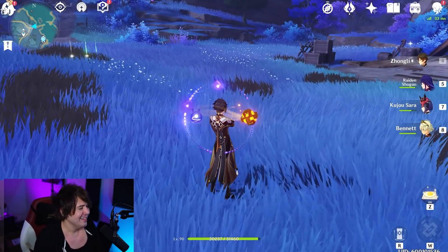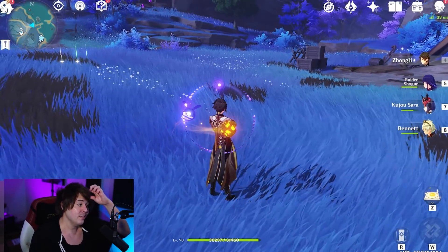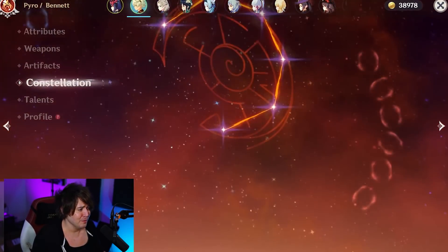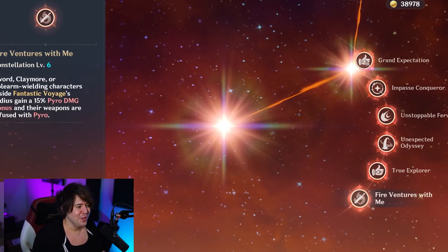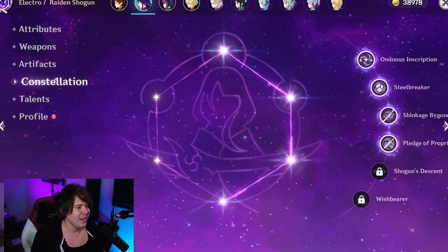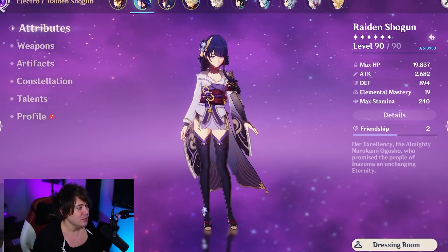This is my raw damage squad. We have Zhongli, Raiden Shogun, Kujo Sara — who is also C6 — and then Bennett, who I think I activated C6 on just because I was memeing around and wanted to proc some overload with auto attacks every once in a while. With Raiden Shogun it kind of turns Bennett into a pyro archon as well, so it's pretty good.